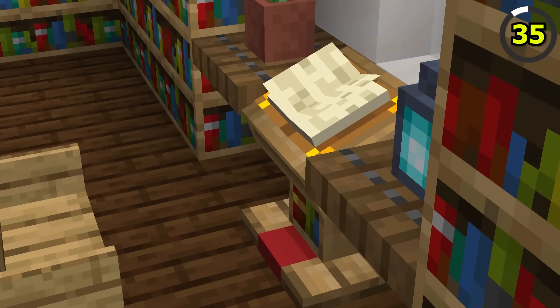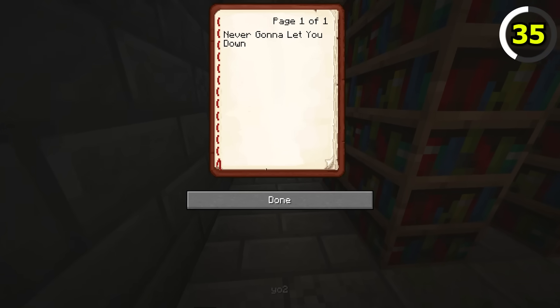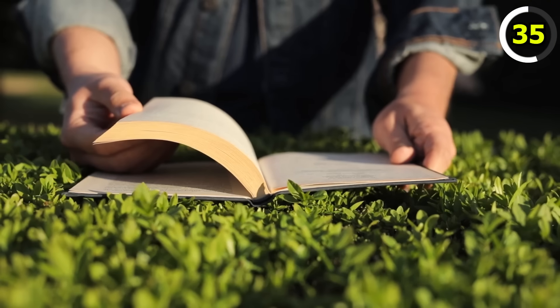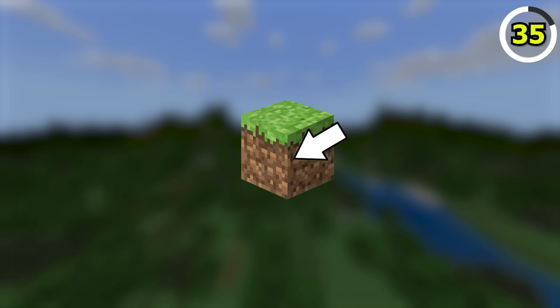When reading a book, you're always looking at two pages, which is exactly how you view books in Bedrock Edition. In Java, however, you can only look at one page, which means it isn't accurate to real life, and therefore means you should never play Java again.